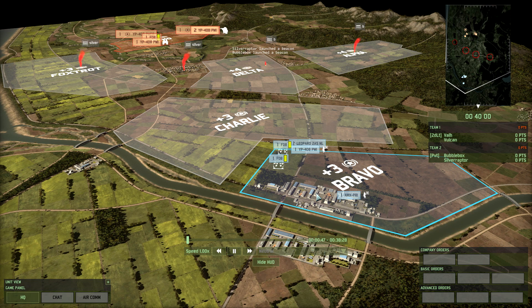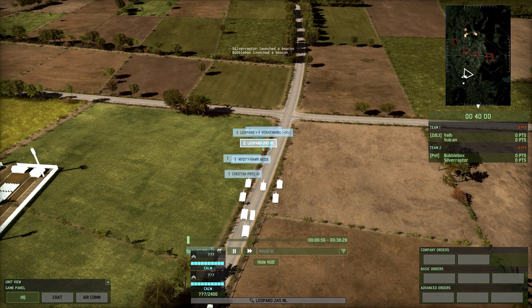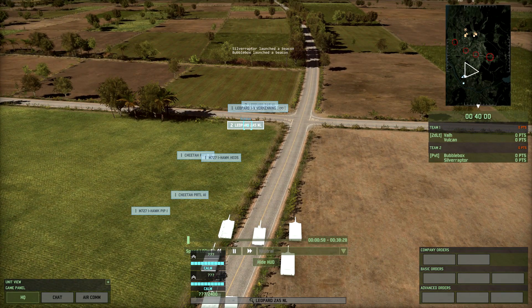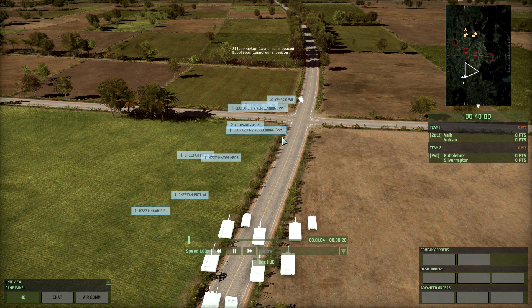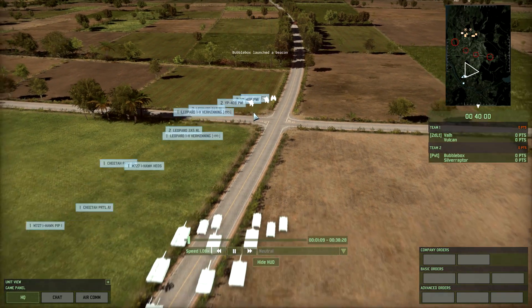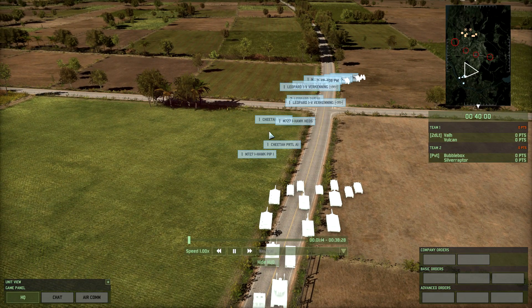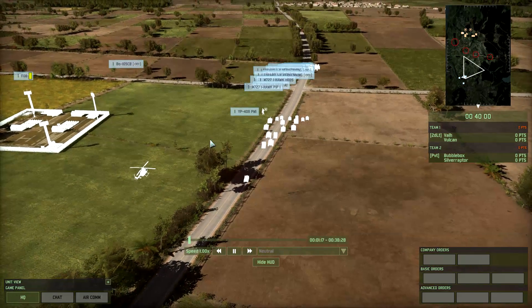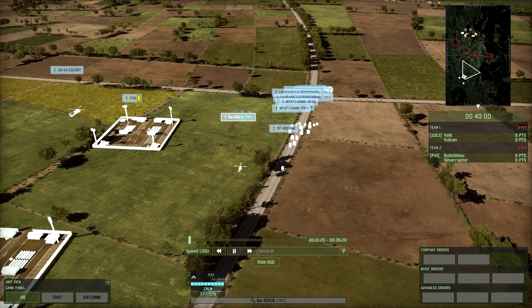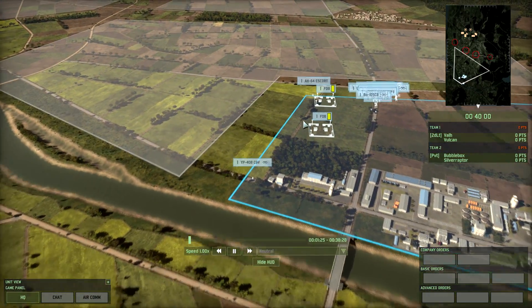We are already putting units down. Myself and Val both decided to place down our two Leopard 2A5s and two Recon tanks. Then we had some infantry — the Korps Mariniers or Stutruppen — and some KCT from Val at the front. Then we have some Cheetahs, some I-Hawks — a pretty standard start. I'm also going to be bringing in a BO-105CB and Val is going to be bringing in an escort just to mix things up at the start.